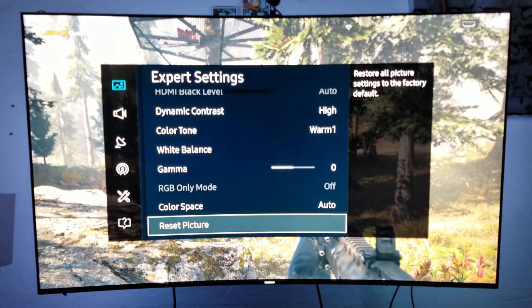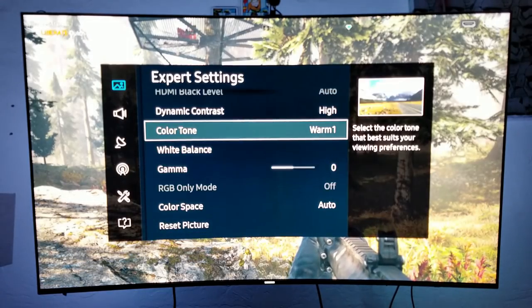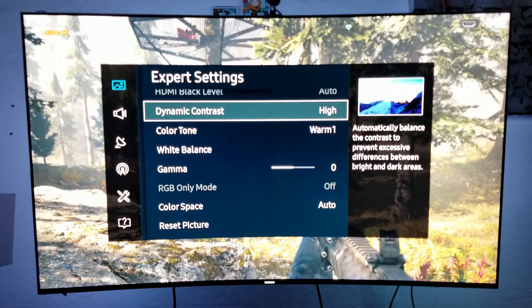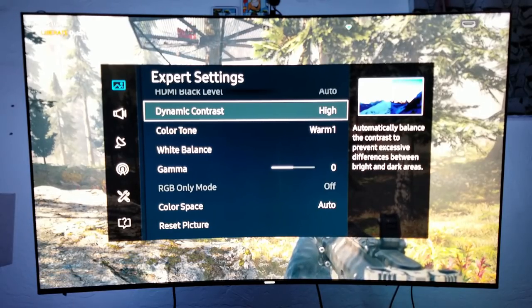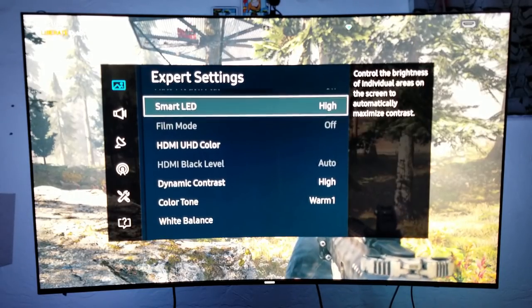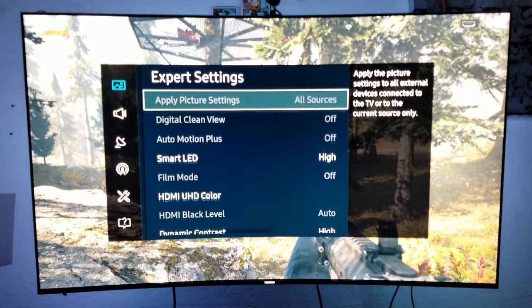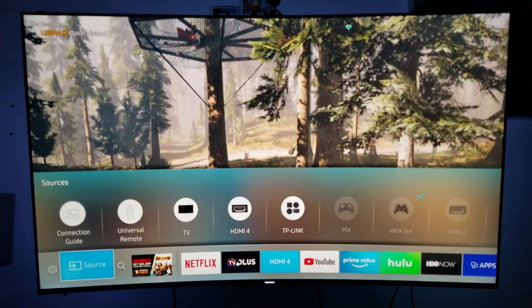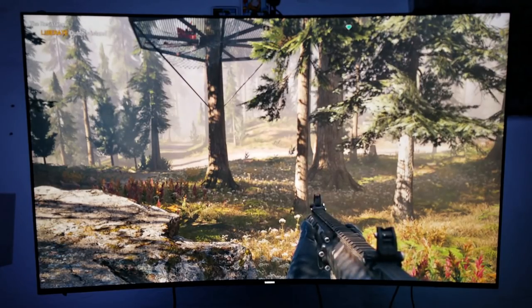For color space I like to use the HDR color space setting, and I also like to use dynamic contrast because the colors look really nice and bright, and blacks look very deep. The colors and contrast just work for me, so that's it about my settings.